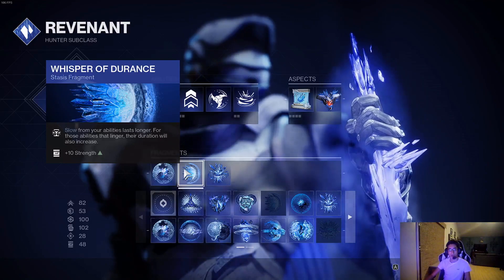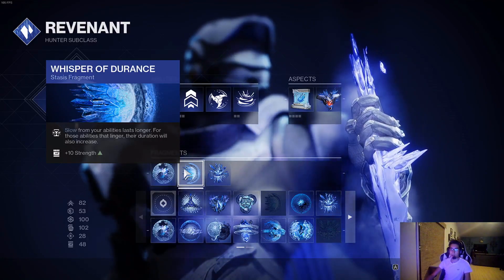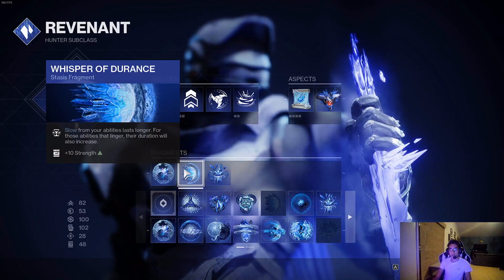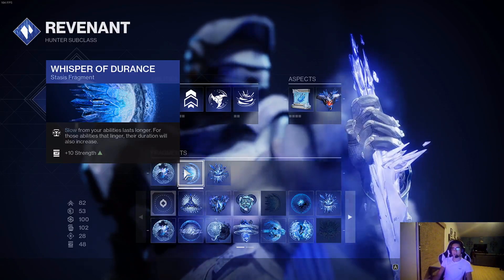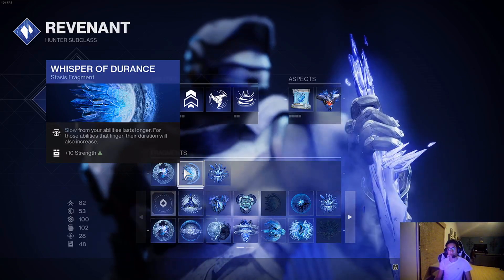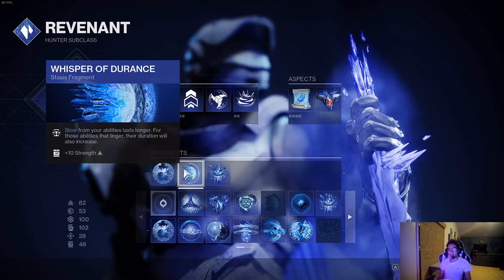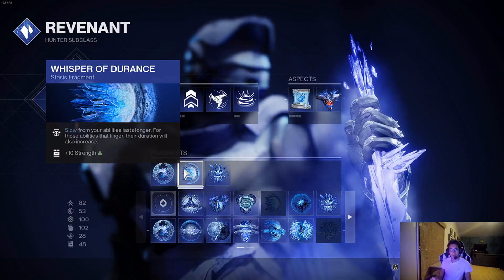Whisper of Durance — slow from your abilities lasts longer, and for those abilities that linger, their duration will also increase. This is great for slowing with your Shurikens, the Duskfield grenade, and even potentially your dodge. What those are doing is slowing the target, making sure that they can't get away effectively — just making life a whole lot harder for them, which is great for us.